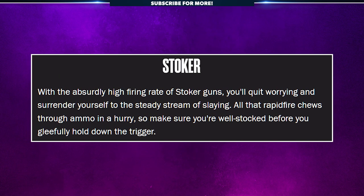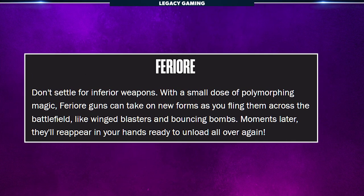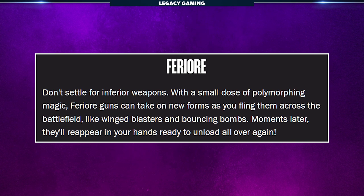Another manufacturer is Stoker. With the absurdly high fire rate of Stoker guns, you'll quit worrying and surrender yourself to the steady stream of slaying. All that rapid fire chews through ammo in a hurry, so make sure you're well-stocked before you gleefully hold down the trigger. There's also Furiori — with a small dose of polymorphing magic, Furiori guns can take on new forms as you fling them across the battlefield, like winged blasters and bouncing bombs.